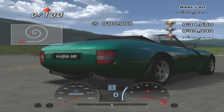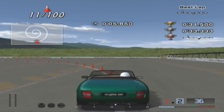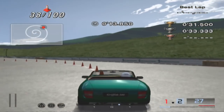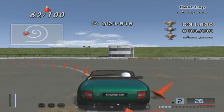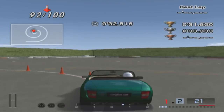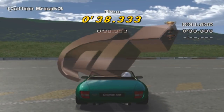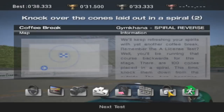Knock over the cones laid out in a spiral — pretty much the same as last time except reversed. We start out at high speed then get to the tighter section. We're in a much faster car this time — we were in a little front-wheel-drive Peugeot last time. I'm just going to granny my way around this, focus on hitting the cones. It counted — you don't have to get silver on this one. I tortured myself on the B license; I will not do that again.